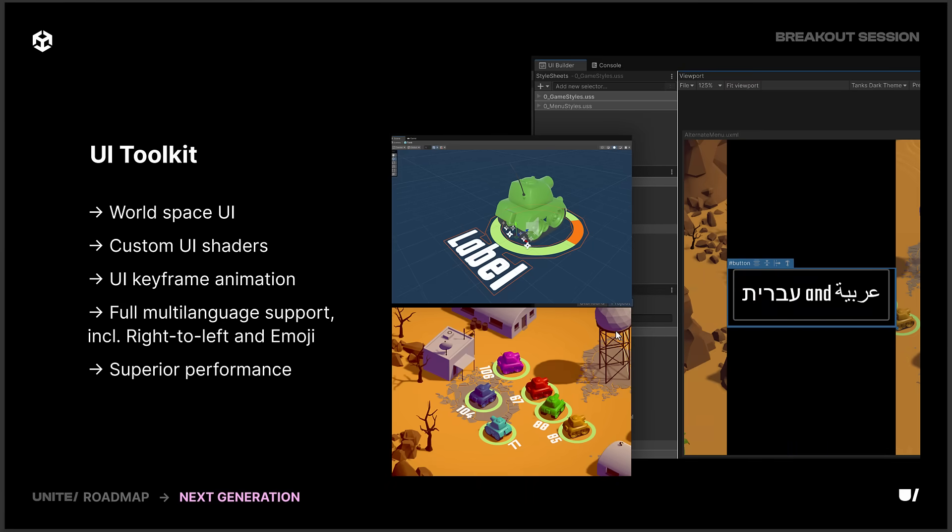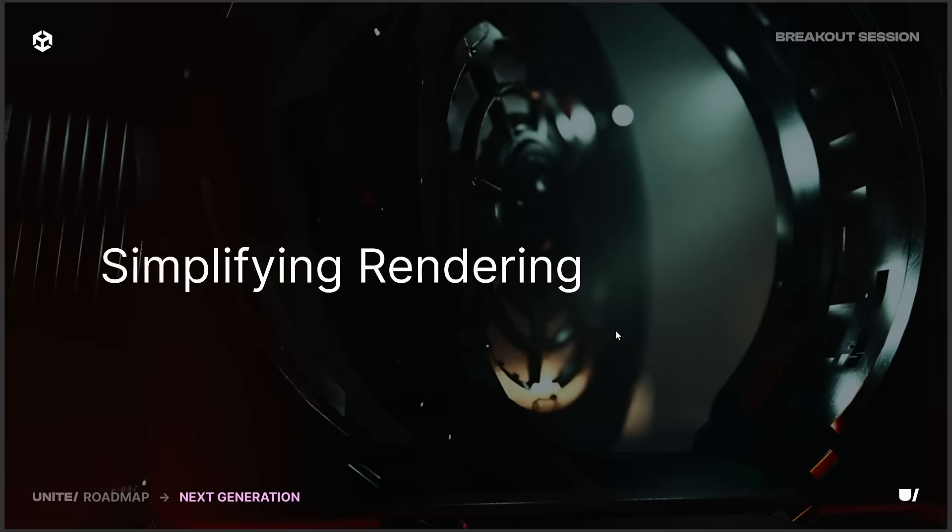The new UI toolkit was going to be a Unity 6 feature, but it seems to have been pushed over into Unity 7. People who have played with it do like it, but it is a new UI system. I think the biggest new thing coming in Unity 7, however, is the simplified rendering.